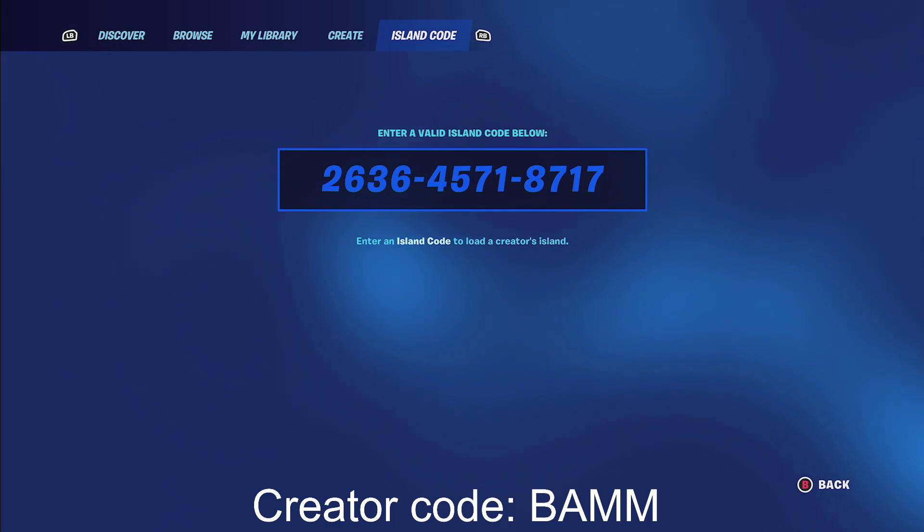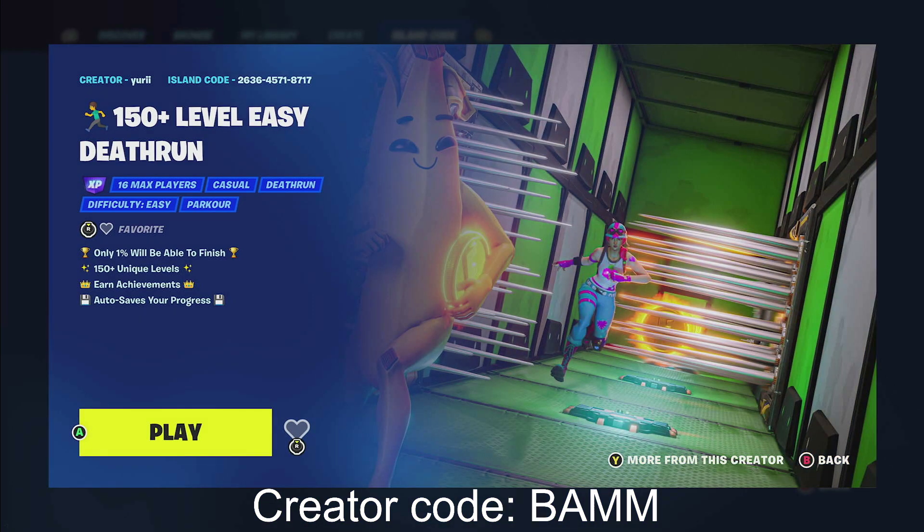We are going to be using creative mode map codes — they're on your screen. If you need extra time, pause the video. Once you type in the map code under where it says '150 plus level death run,' there should be an XP icon. If there is no XP icon, the glitch has been patched.